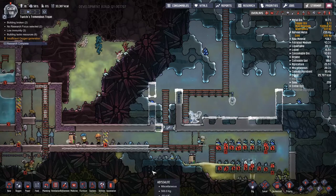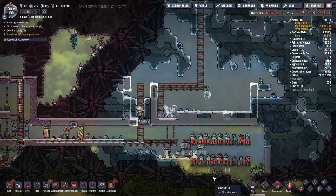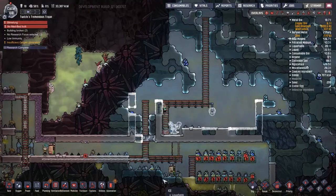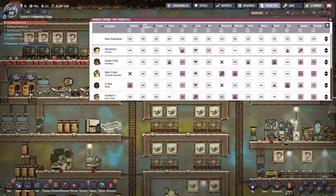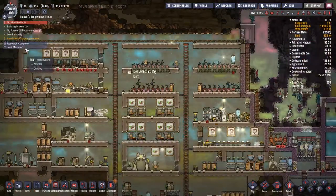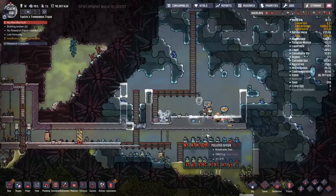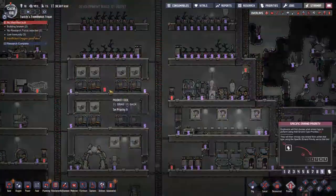I've started to notice in a few situations all around the base that there are places where copper is trying to get delivered but is not actually working for some reason — I don't know why. Also a small outbreak of Slime Lung again. It's all to do with the polluted oxygen — it's a big issue in my base right now. I know how to fix it, I'm in the middle of fixing it, it's just going to take some time.